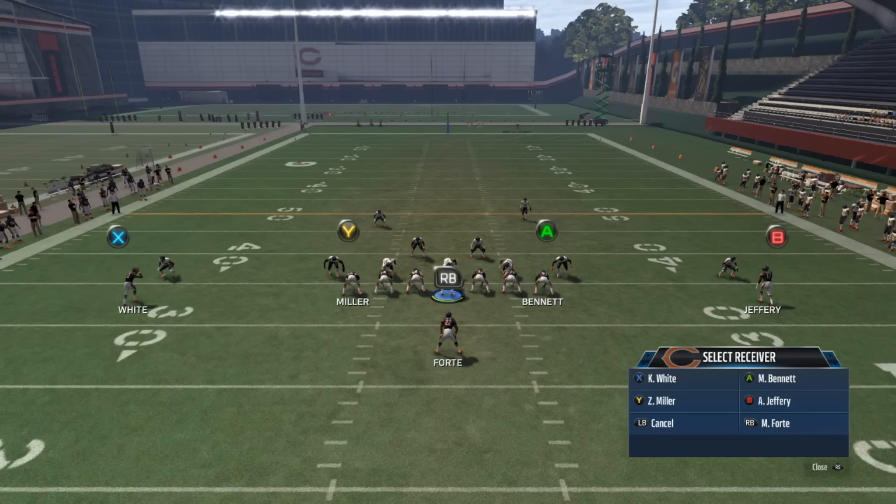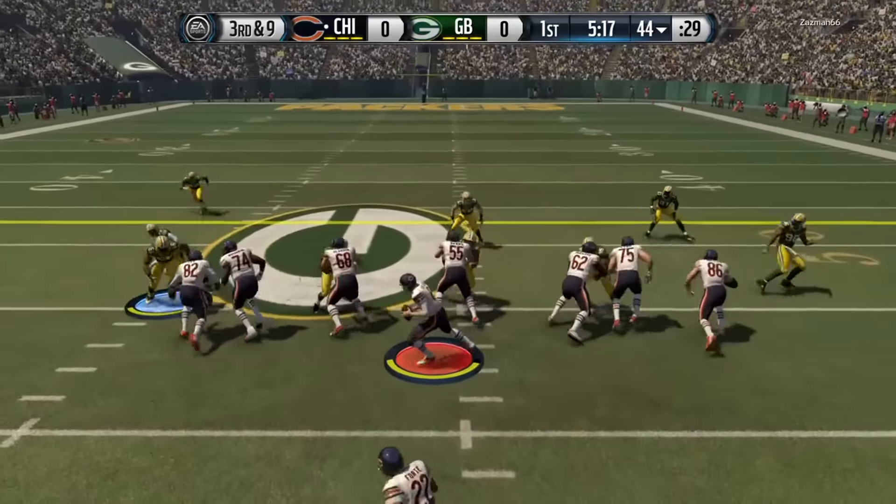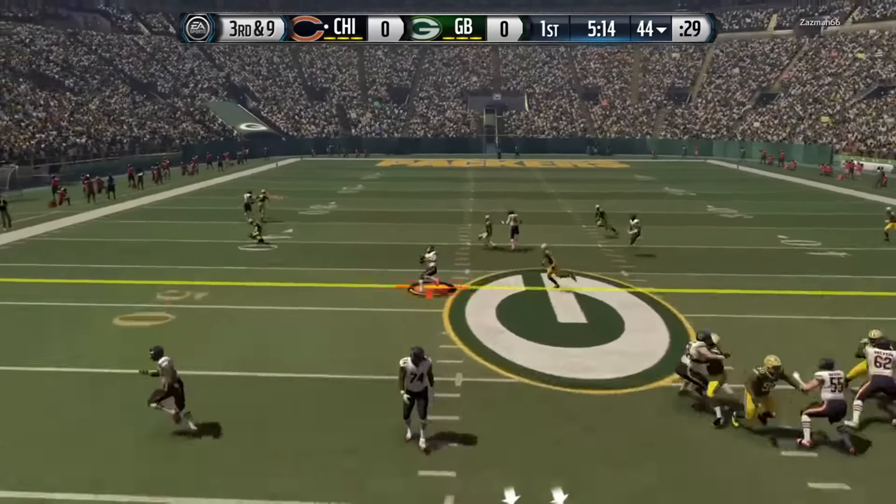Going through, I noticed this playbook has a lot of shot plays — the deep ball plays. So I figured I'd base the scheme around the one in the best formation, which led me to single back ace. The main reason I love the scheme out of ace is because you can flip the play you picked without your opponent knowing.